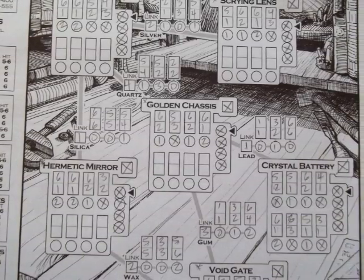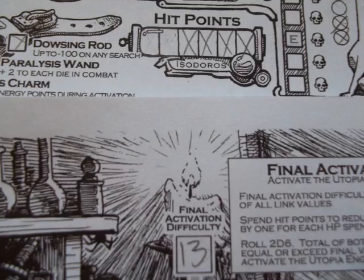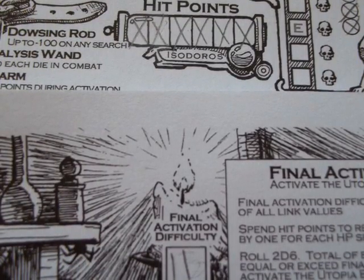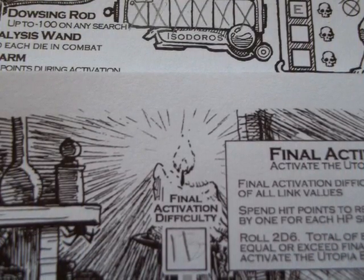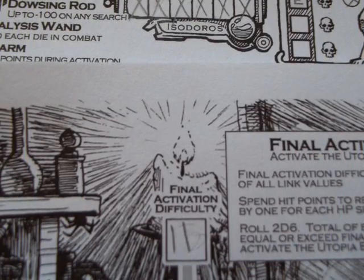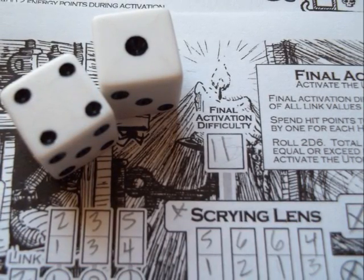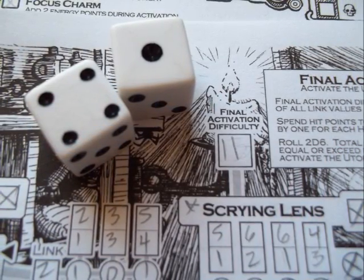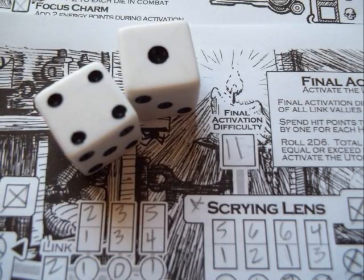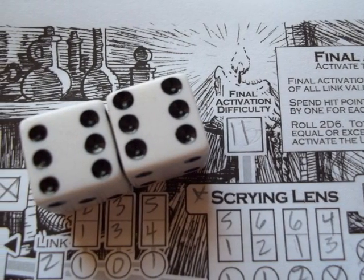After all the constructs are activated and linked, add the numbers in the link boxes and put them into the final activation difficulty box. If you feel the difficulty is too high you can spend hit points — up to and including your last one — to lower the difficulty by one point per hit point spent. You may also consider resting before doing this if you have days to spare, as once final activation is started it cannot be stopped until you are successful or dead. When ready, roll your two dice and add the numbers together. If your roll is lower than the difficulty the activation fails — you lose a day from the time track and a hit point. If you are still alive you must try again. If the result is equal to or greater than the difficulty the Utopia Engine bursts into life saving the world and you have won.